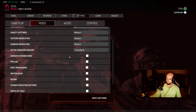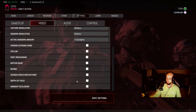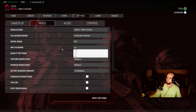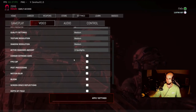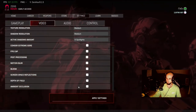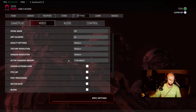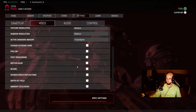I recommend turning off motion blur, bloom, reflections, depth of field, and ambient occlusion. Motion blur causes your peripheral vision to be blurred anytime you move your weapon, which is a tactical disadvantage. Bloom and ambient occlusion add a glowy halo effect around cameras and sticky cameras — if you like that it can help you spot cameras, but I personally turn it off for the FPS boost. The exception might be sticky cameras, but I prefer the extra frames.